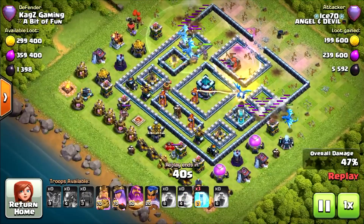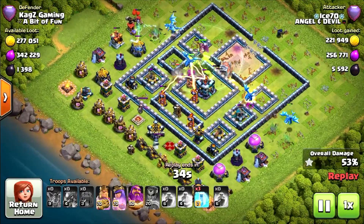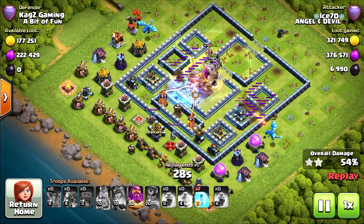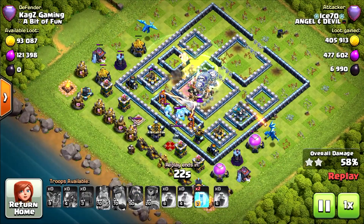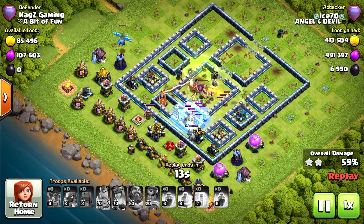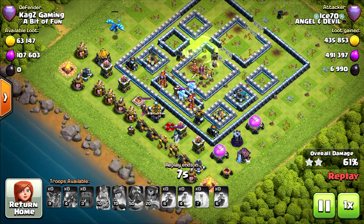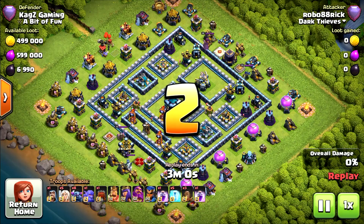For example, now would be a good time to use the rage. I don't know why they used them all. Got three freeze spells and not using them. Securing the second star at least. It will end very fast — got one freeze spell left, cannot survive much. The electro dragon on the left side will survive until he gets towards the single inferno. Maybe the expo will finish him. Yeah, 61%, two stars — very nice.